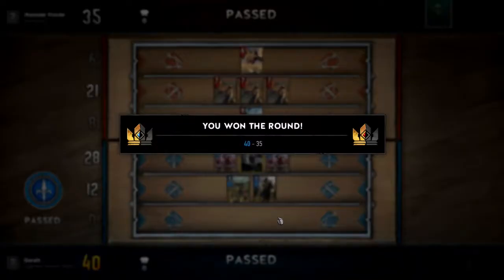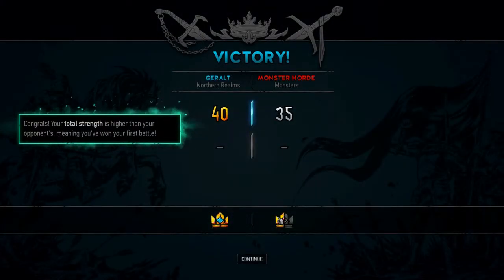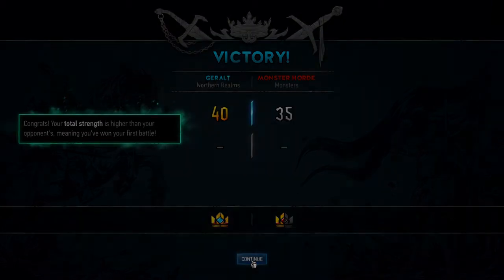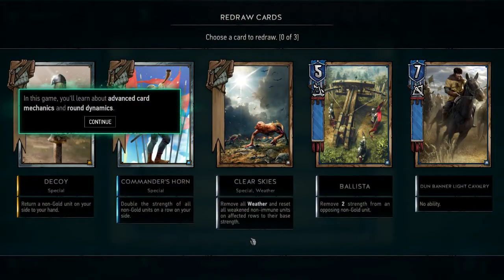Playing Banner, Light Cavalry into the ranged row - they passed. I passed. I won the round! Pretty badass - I won the first round of the tutorial just by dropping the cards they gave me. Congrats, your total strength is higher than your opponent's. You've won your first battle!